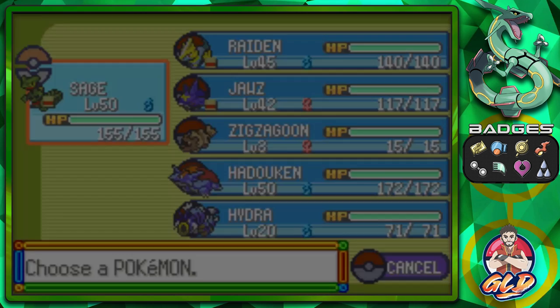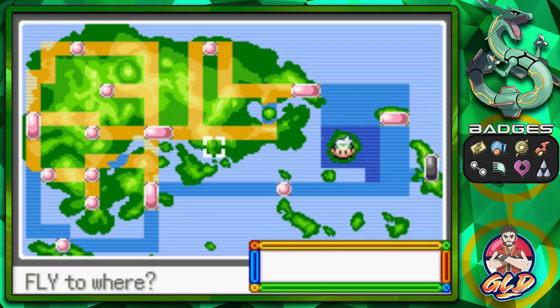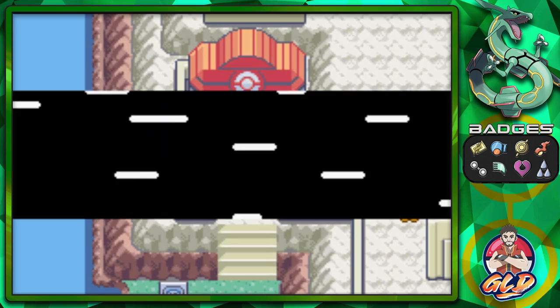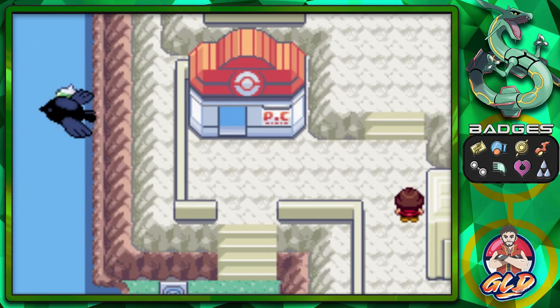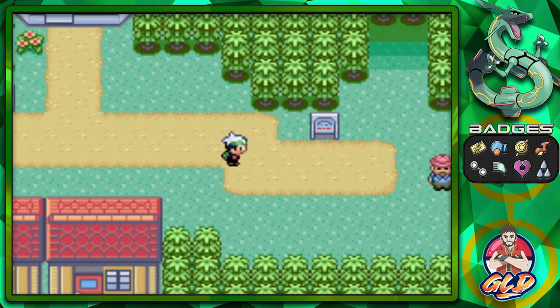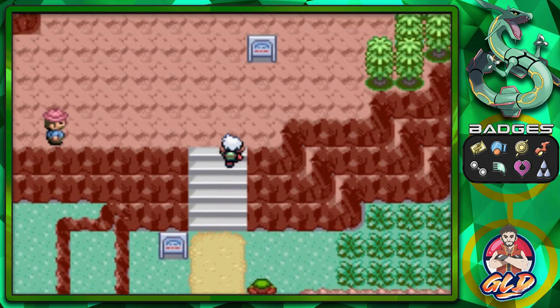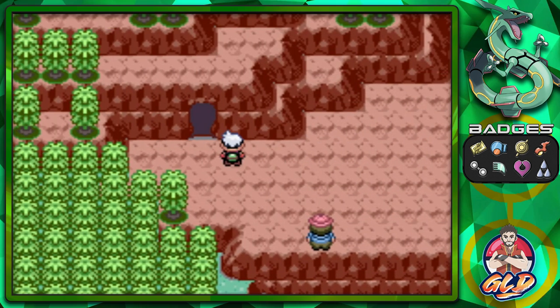The first place we're going to is Mountain Chimney — not the Jagged Pass but Mountain Chimney — there's something there we need to take care of. Here we are in Lavaridge, and going into Mountain Chimney there's a second entrance we can actually go to, right here.